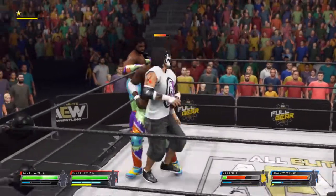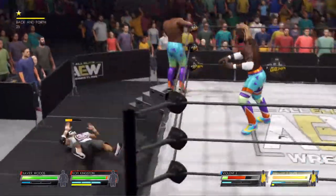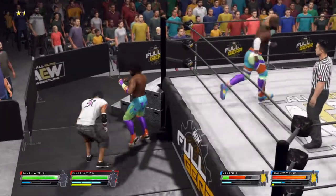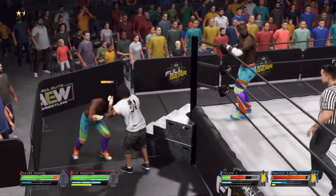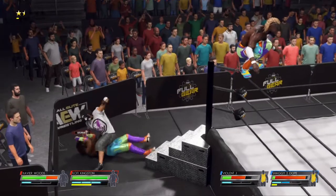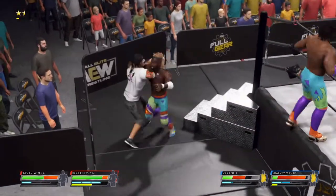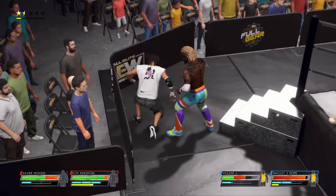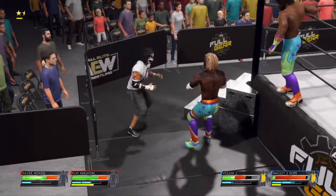Look at him up on that turnbuckle — this could very well be the beginning of the end. Reversal — can they go on the attack? He is looking to do some serious harm with a high-impact move. Mounted punches. Beautiful athleticism, and a DDT. Two! The champ getting put on the back foot here. Cut the leg. Reversal after reversal — these two are ready for each other.